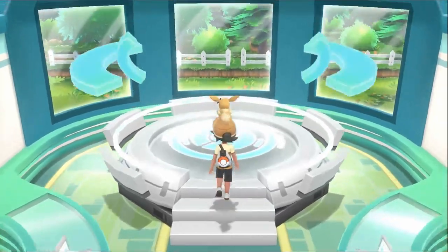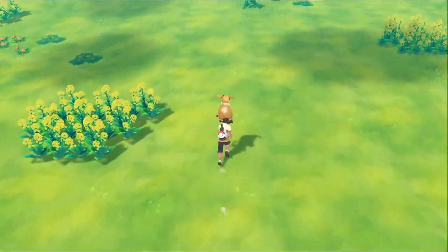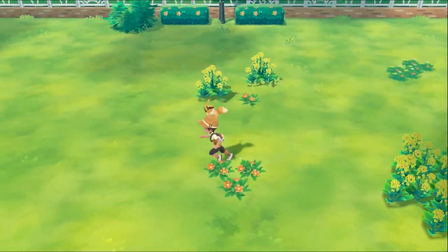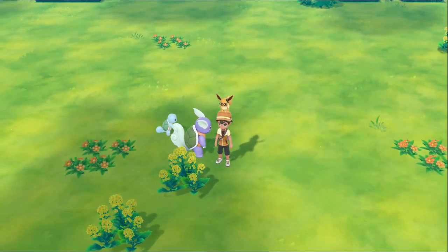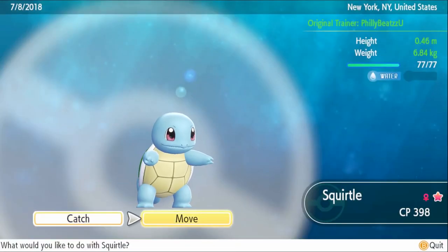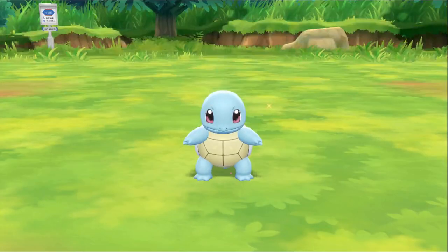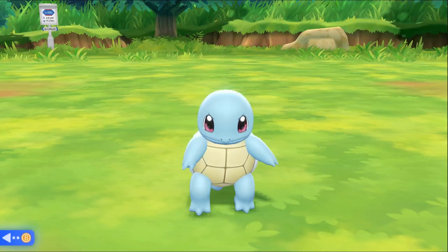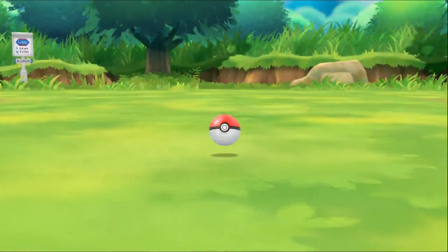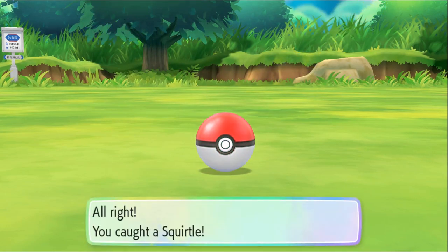There are two Pokémon in there and you're going to be entering the Go Park. If everything worked out fine, we should be seeing our shiny Squirtle and shiny Wartortle somewhere in this park. And there it is — look at that beautiful Wartortle and Squirtle! That's a shiny one. It says move it or you can catch it. Of course I'm going to pick the option to catch it — who doesn't want a shiny Squirtle? We throw some Pokéballs — excellent throw — and caught!